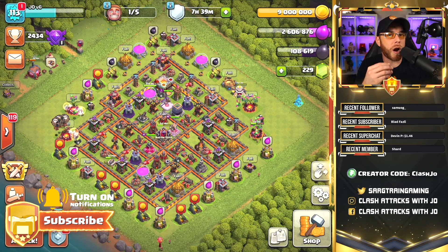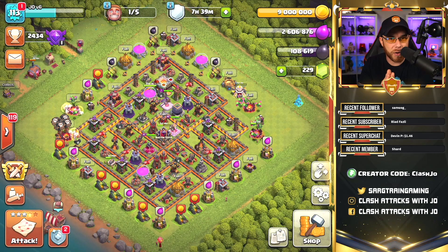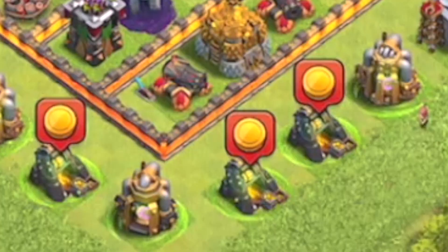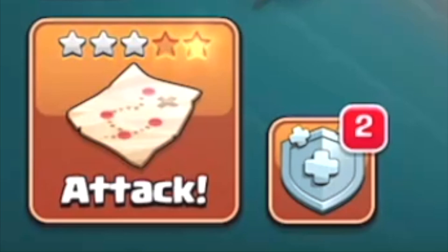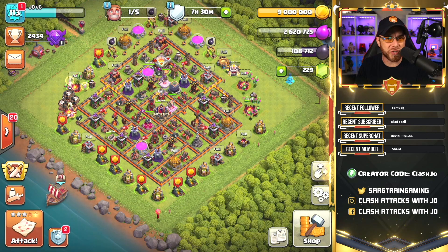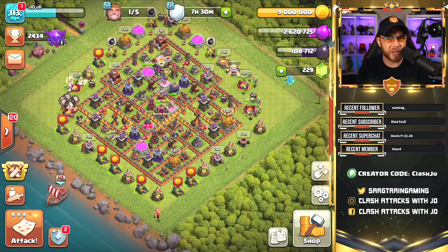We are exactly four and a half days into our new Town Hall level. When we upgraded from Town Hall 10 to Town Hall 11, we started that improved Town Hall upgrade experience. With that addition, we have those resource collectors boosted as well as the four times star bonus, and what happens is we have a massive influx of resources onto the base.